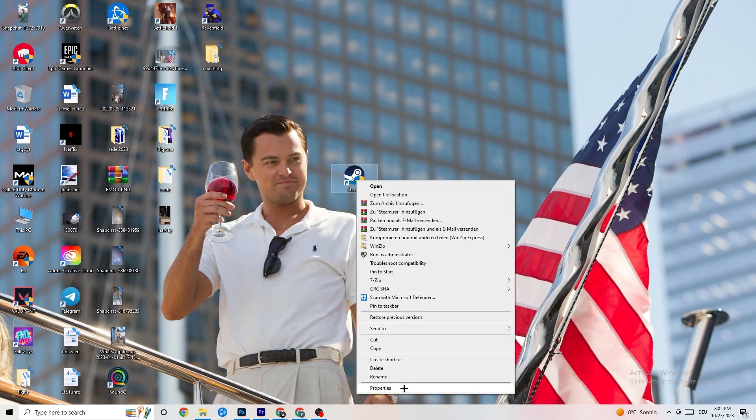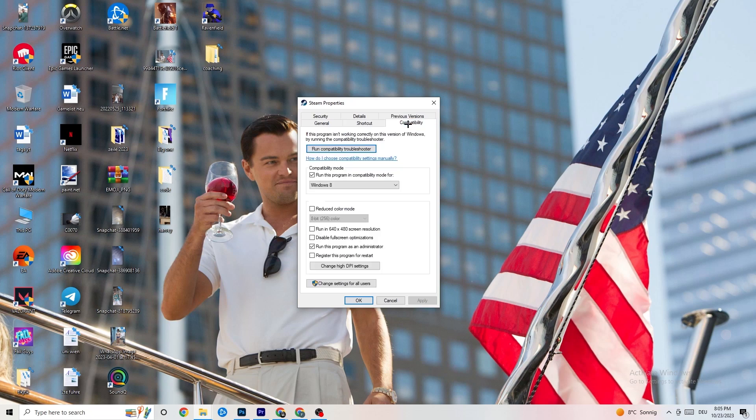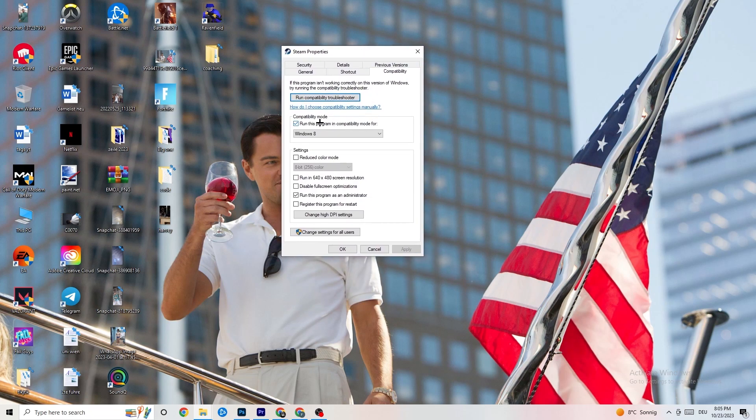If that doesn't work, right-click the launcher shortcut and go down to Properties at the very bottom. Left-click it so the tab pops up, then navigate to the Compatibility tab. Copy these settings: enable 'Run this program in compatibility mode' and select the latest Windows version. Disable 'Reduce color mode,' disable 'Run in 640x480 screen resolution,' disable 'Full screen optimizations,' and enable 'Run this program as an administrator.' Then hit Apply and OK.